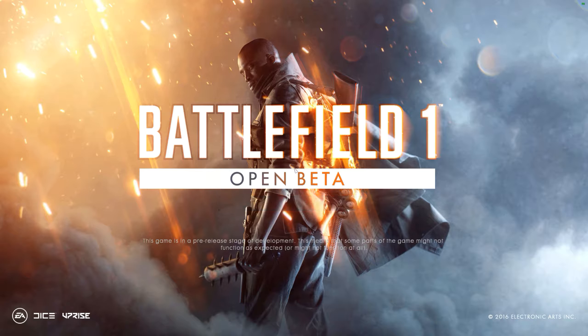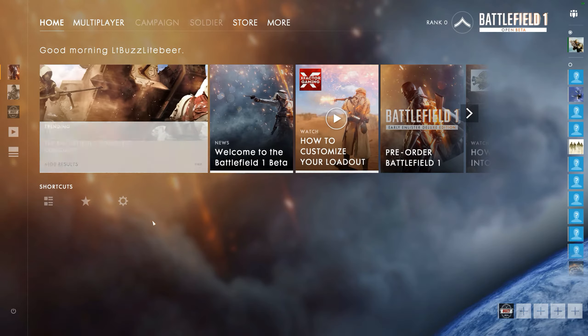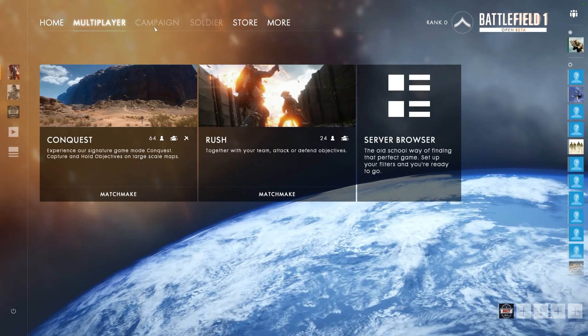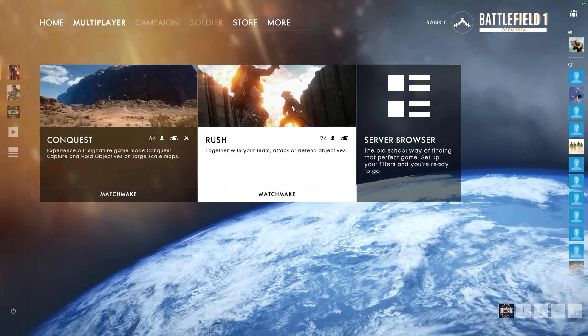I'm actually going to jump into the gameplay on this one, but I did want to show you the UI - that's User Interface - at least for PC, so you can get a good idea of what is going on here. This is the basic home screen for the beta. Notice we have home and multiplayer - it's only Conquest 64 man and Rush 24 man.